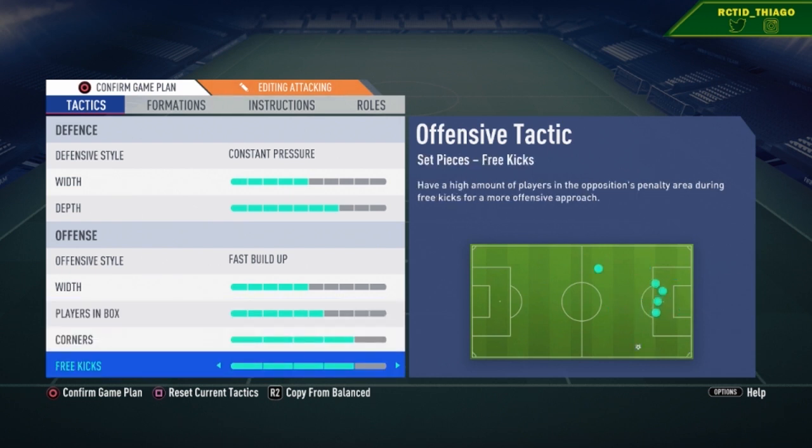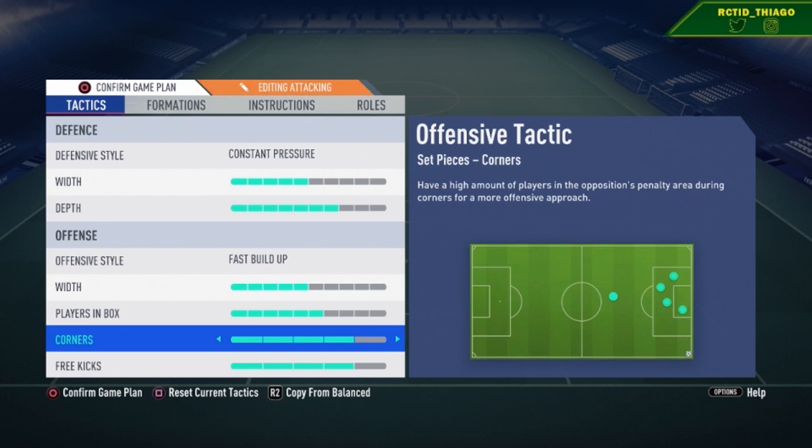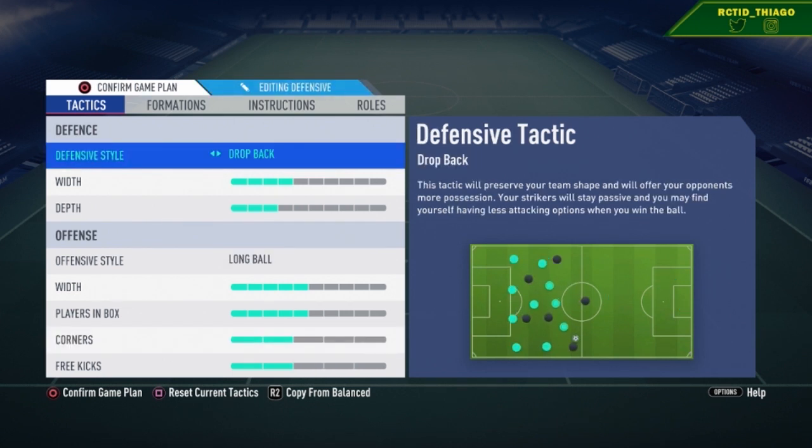For corners and free kicks in the attacking game plan, if you're losing you want four or five bars — more bodies in there to attack.